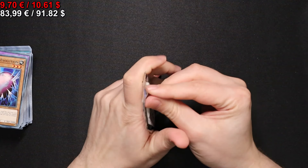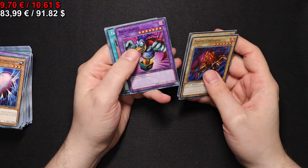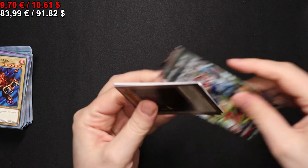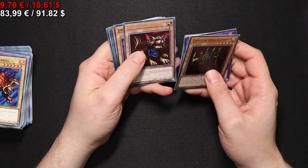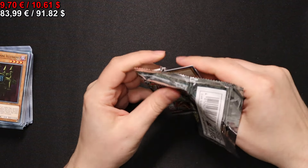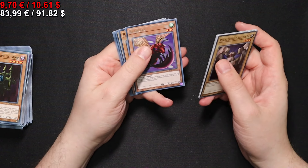Now we can finish our evolution chain. Moving on to the next pack, starting with a Flame Swordsman, a Tremendous Fire, and a Dark Elf, and some other cards. Onto the next pack we go. We get a Bladefly, a booster for wind.